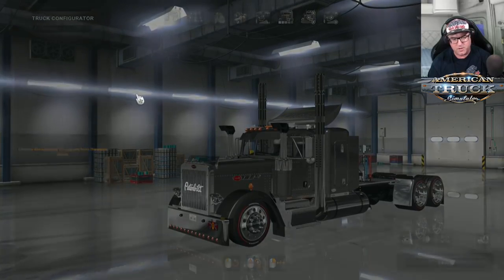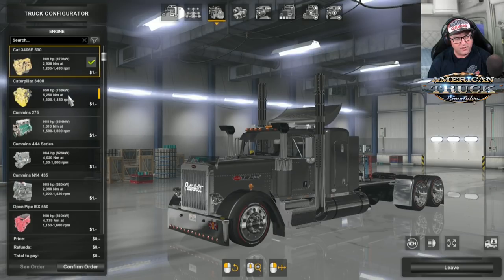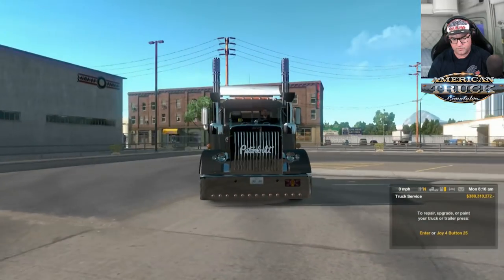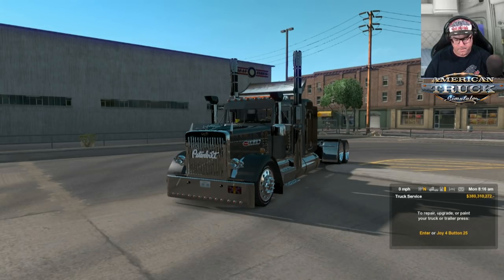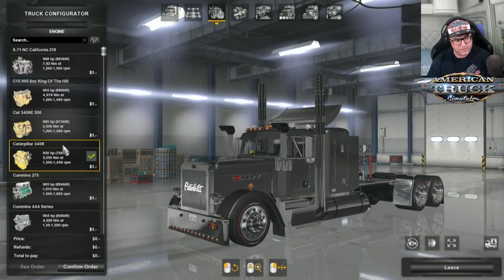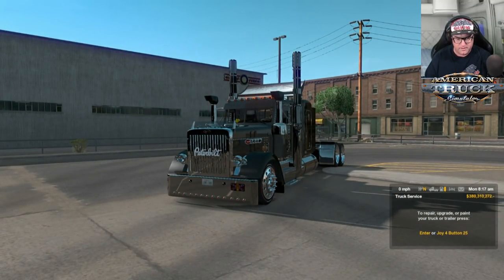Back over inside — let's have a listen to the 3406. Start her up — that's pretty cool. I love that engine sound, listen to that. That's the cams — big lumpy cam in there. That is cool, I love that. Let's go to the 3408 — confirm — start her up. Very nice indeed. Now the 3408 and the Cummins 275 — so many different engines. The Cummins 275 sounds like a whippersnipper, like a very big weed whacker.